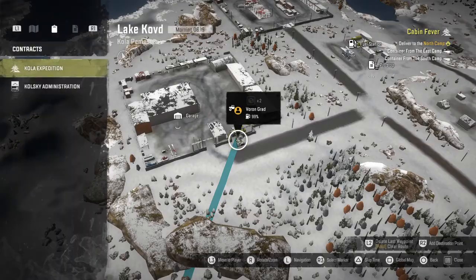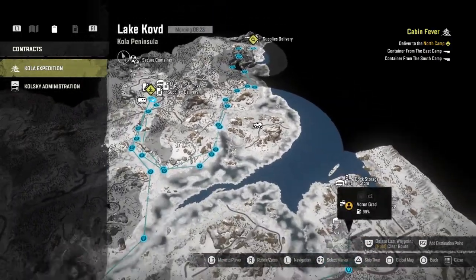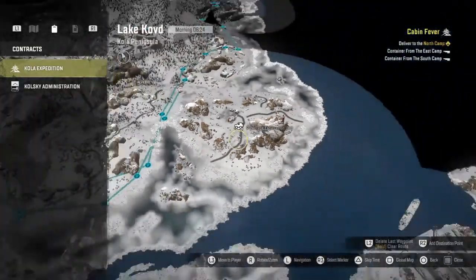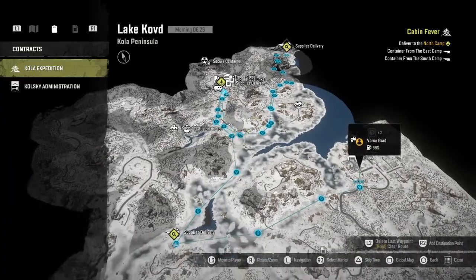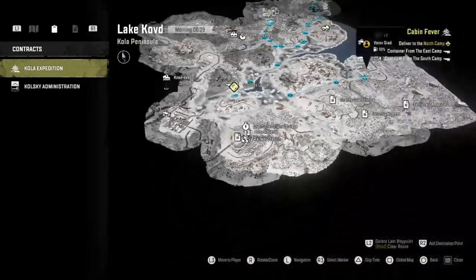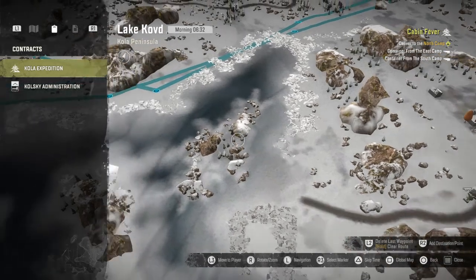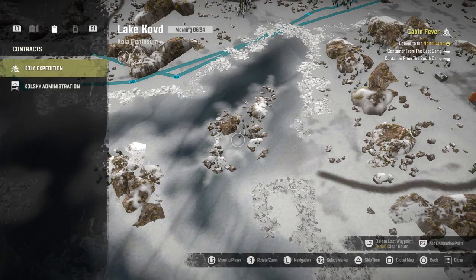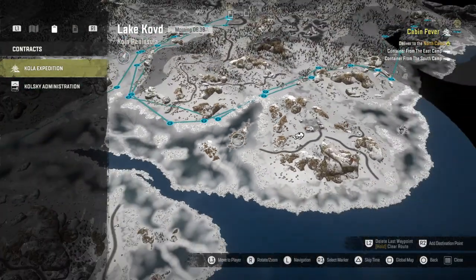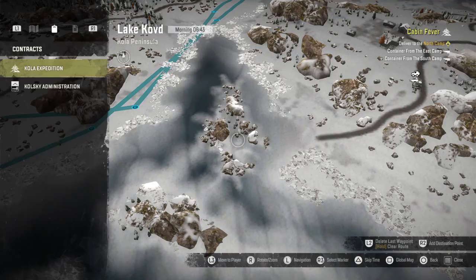I'll pull up the map real quick. In my previous video this whole area was dark, and I've been using the prototype to unlock areas just to expand it. For you guys who haven't found the all-wheel drive for the Ford, I found it right where my cursor is — just northwest of the garage in a clutter of rocks. That's where the Ford all-wheel drive upgrade is on the map.